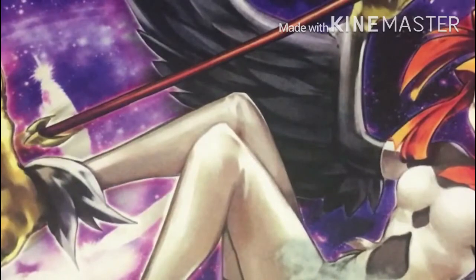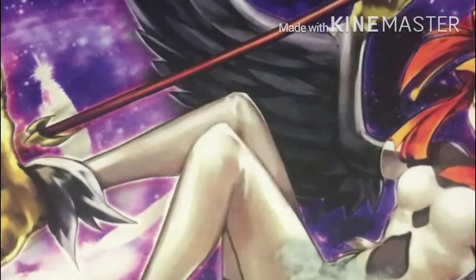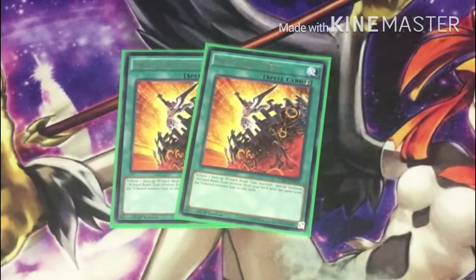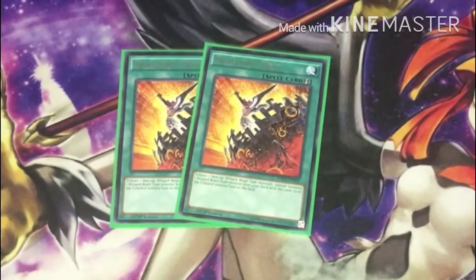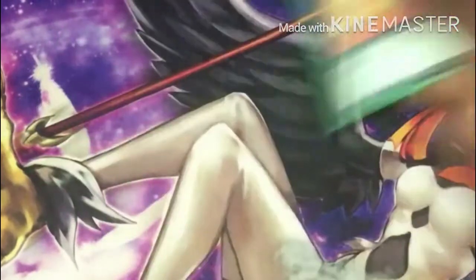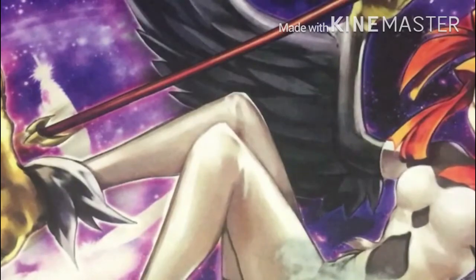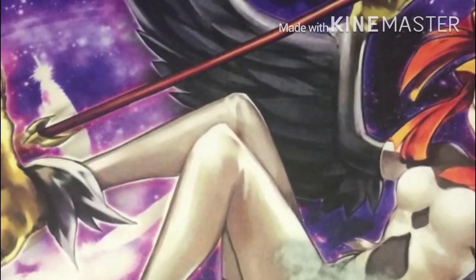Next off I run one Elegant Egotist — pretty self-explanatory, Hysteric Sign can always search it out regardless of where it is. Then I run two Swallow's Nest — awesome card, you can bring out Channeler or Vanity's Fiend since they're Wind monsters with matching rank. I wouldn't run it at three because playtesting showed it got cloggy. Two's been working fine.